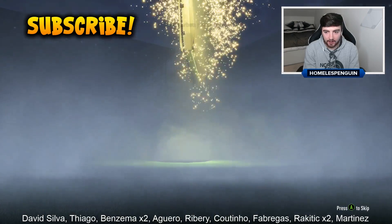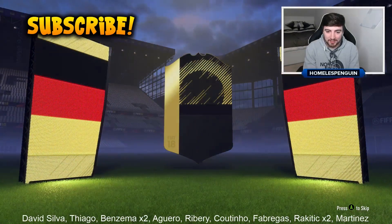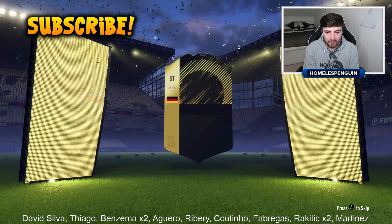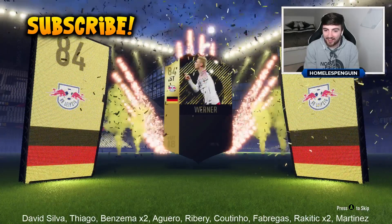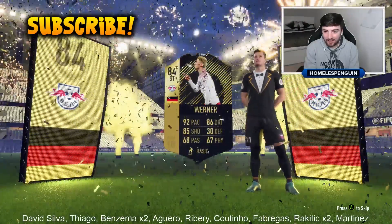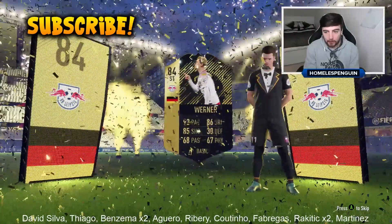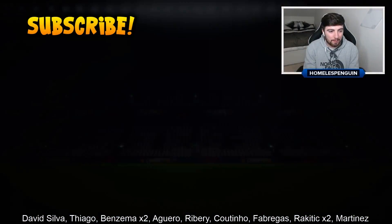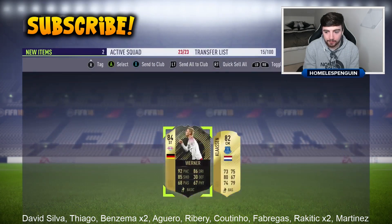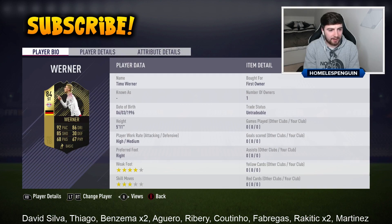We've been going for a while. In form? That was in form. Interesting - German striker... Le... Oh! Werner! Very nice indeed. We get Timo Werner. That is sick, you know - 84 rated. Unfortunately, because of Team of the Year and a lot of people opening packs, he's not going to be as expensive as he probably should be. But anyway, we get our first special card out of these packs. It has taken me over 200 of them to get a special card, but this is one I am very happy with.